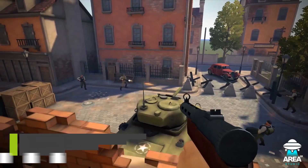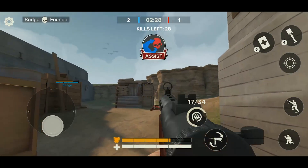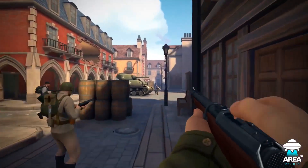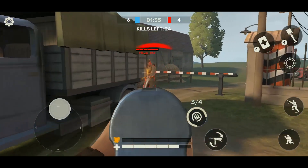Moving on to number seven, it's Frontline Guard WW2. This is a free-to-play mobile shooter game set in the period of World War 2. You can fight the enemy in the locations of World War 2. This game provides you fast PvP action, sniper battle, team deathmatch, and many more. Join the battle, fight with players, and win the war.